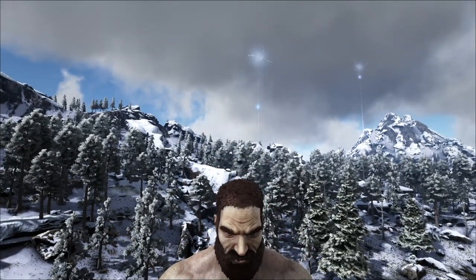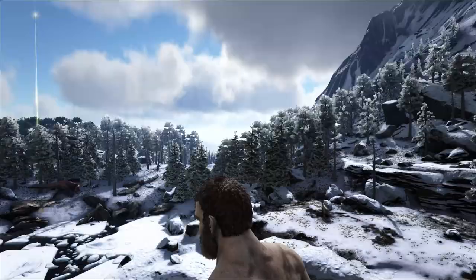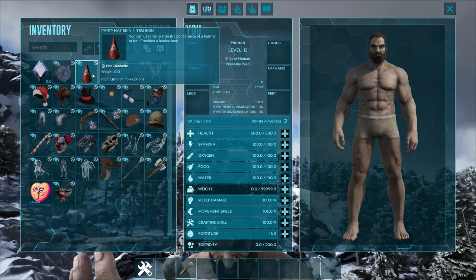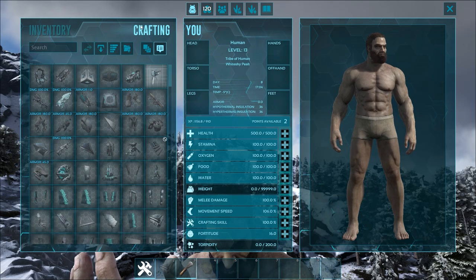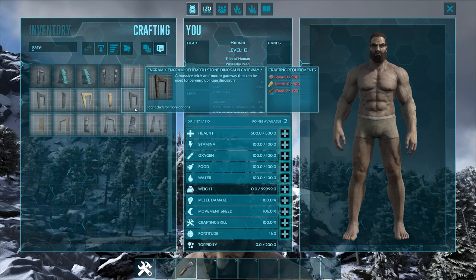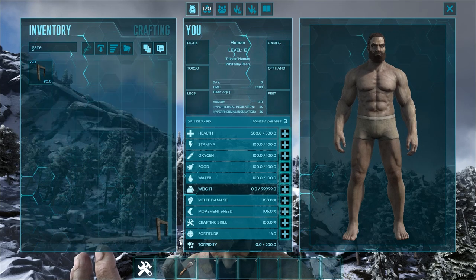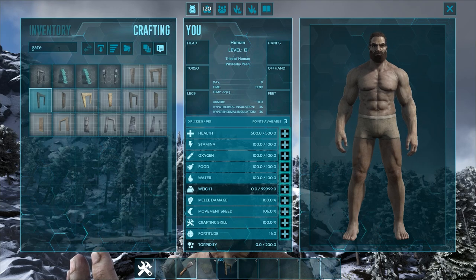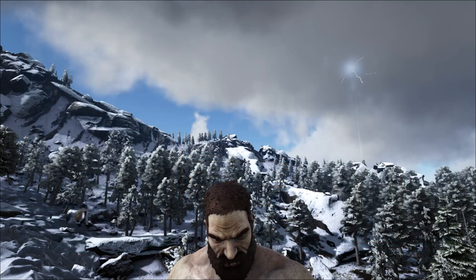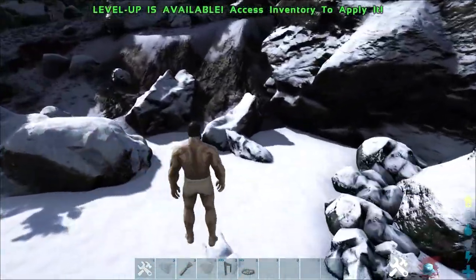You only need a couple of things in order to tame a Giga solo, and we are not going to be using any birds and we're not going to be in creative mode once we actually get our stuff. What you need are some stone gateways — not a behemoth stone gateway. It'll be way too big and the Giga will walk right through it and you will die. So we're just going with normal gateways. And then the only other thing we need is a large bear trap — not one of those small baby bear traps, but a large freaking bear trap.